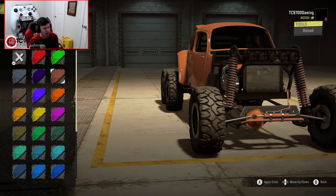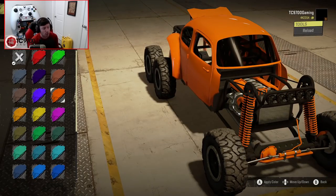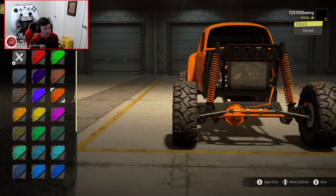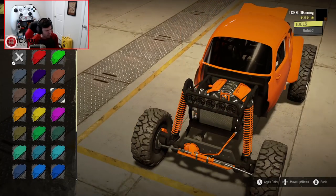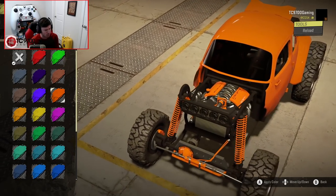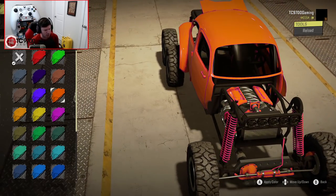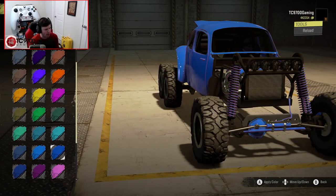Body color actually changes the color on not only the body itself, but the springs that are wrapped around the coilovers, the steering assist pump, the diff covers, the brake calipers, the valve covers, the throttle body, and actually the block too — not the heads, but the lower section of the block itself. That's super cool, actually. That is sick.